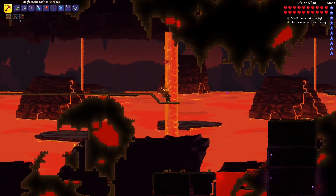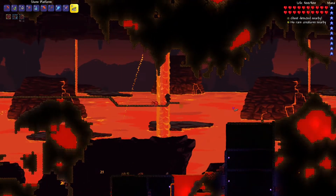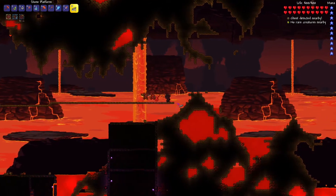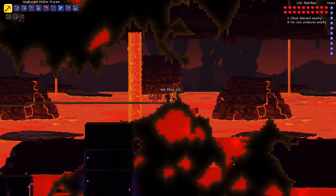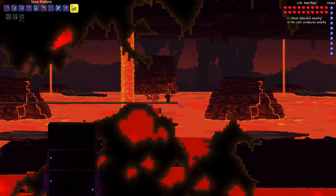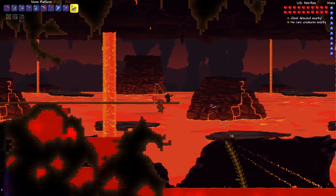Nice magma snail - we'll need to snag some of these. We're going to need to do before too long is try out some lava fishing. Do you know the difference between magma and lava in real life? They are the same substance, but magma is when it's located beneath the surface underground, and lava is when it's exposed on the surface. Probably some of you already knew that.